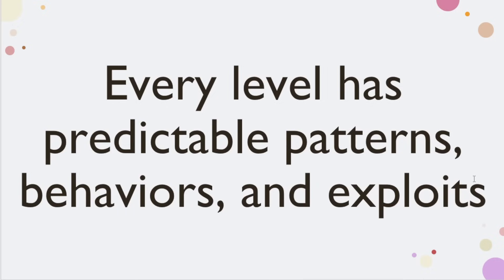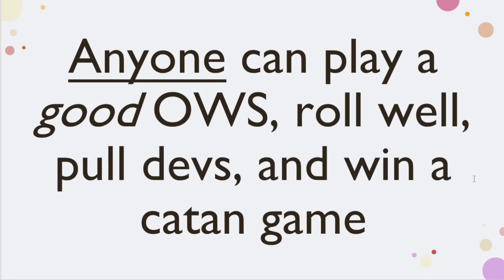For most players, when they get into that early level of learning Ore-Wheat-Sheep, the reality is anyone can play a good OWS setup, roll well, pull devs, and win a Catan game. This is probably one of the first big insights — once players start OWS and get used to pulling development cards, they get a feel for it. It becomes that adrenaline rush of playing a dominant Ore-Wheat-Sheep game. We've all been there for anyone who's played more than 30 to 40 games.